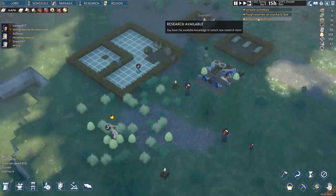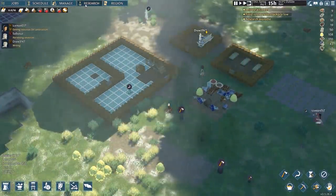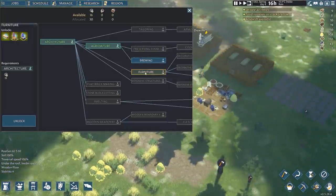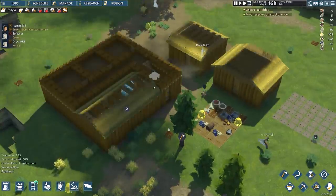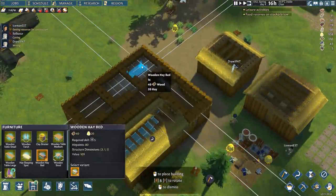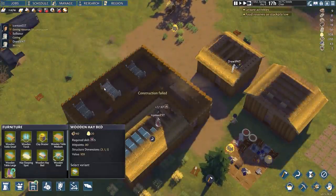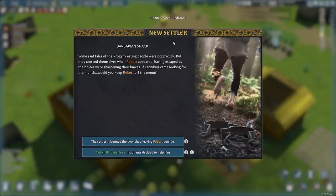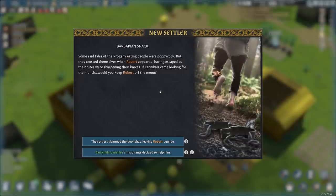More research is available. Let's go ahead and work on furniture next so I have better beds available. Starting to run a bit low on food, and people currently don't have any leisure activity — we'll fix that soon. Once furniture is unlocked, I can come over here to the bedrooms we constructed and place down some wooden hay beds, which will give people a much better sleep at night.